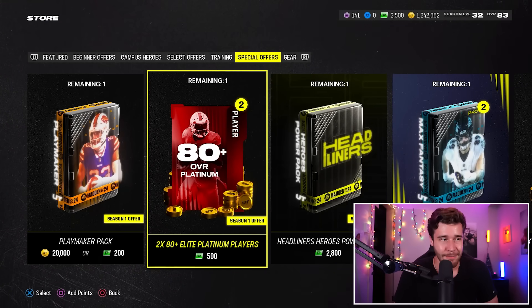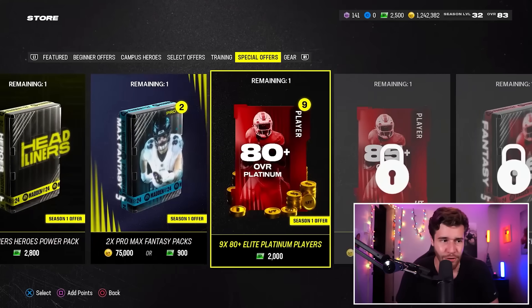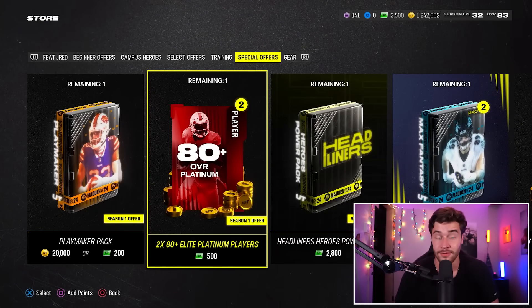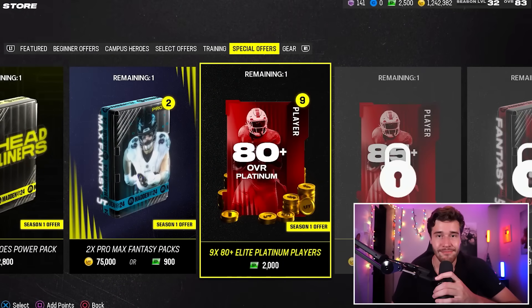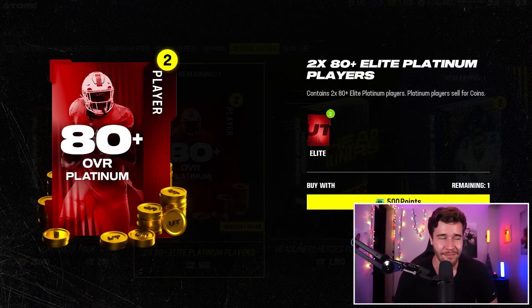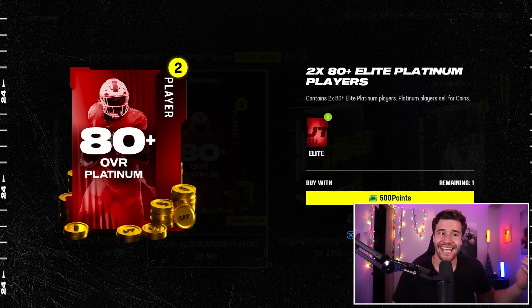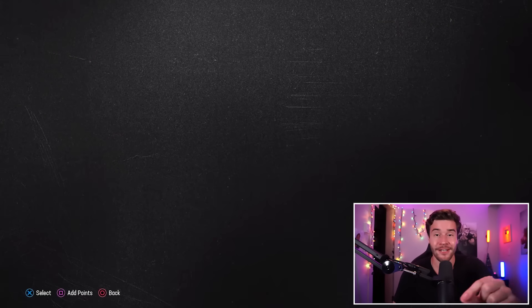Let's start with the 2x80 plus Elite Platinum Players pack. This costs 500 points — I'd say this one is going to be worth it. You're getting two 80 plus overall platinums for 500 points. I'm actually really curious what the odds look like, and wow, they're not bad at all. 82 pluses drop 31% of the time, and 84 pluses drop 6% of the time. Let's rip it — 500 points for this pack right here.